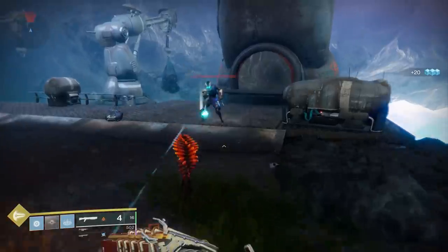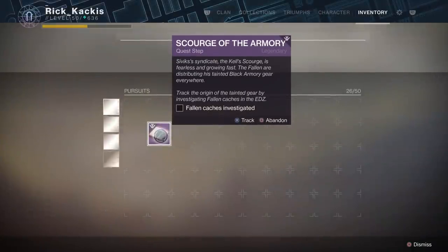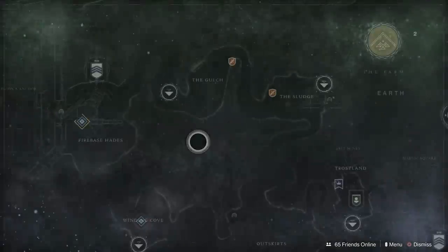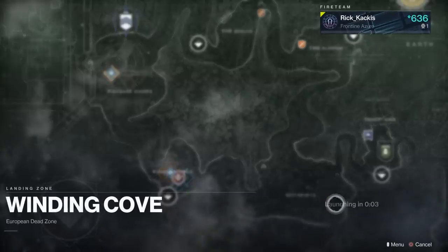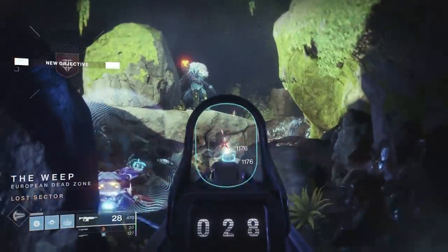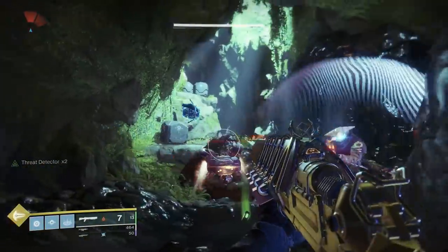Once you've done both of these steps, head back to the Spider, talk to him again, and now you're going to have to go to the EDZ and investigate fallen caches. You're going to have to do a specific Lost Sector. If you open the map to the EDZ, you'll see the symbol for this quest appear in the Winding Cove. Head there and into this Lost Sector. Once inside, you'll find a boss that, like most other Black Armory bosses, is immune and surrounded by those small drones.